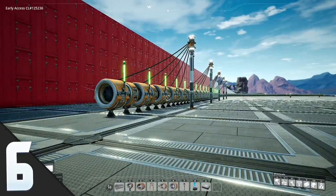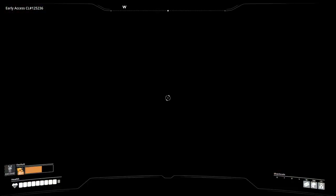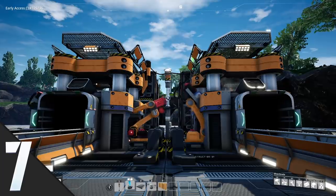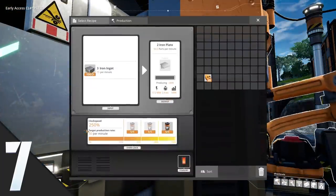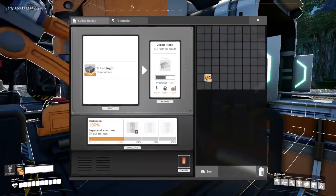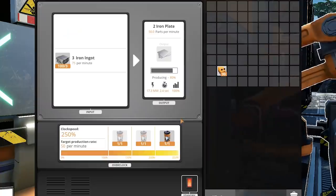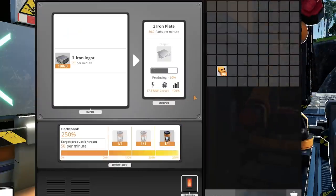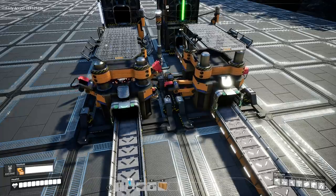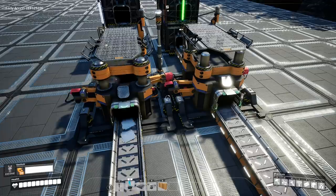Tip number six: if you put enough hyper tubes in a row and then enter them, you can see God. So that's cool. Tip number seven: whenever you use power shards in any machine to increase its clock speed, it uses exponentially more power than if you just have more machines. So one machine at base takes four megawatts, but at 2.5x clock speed it uses 17.3 megawatts. Power shards allow you to save space at the cost of power — both shards and actual power.